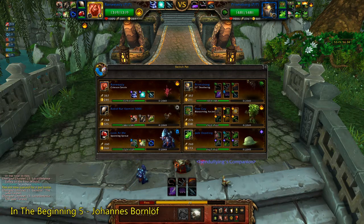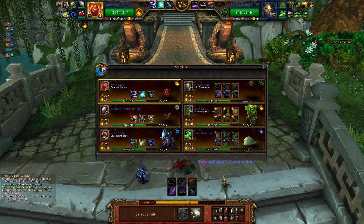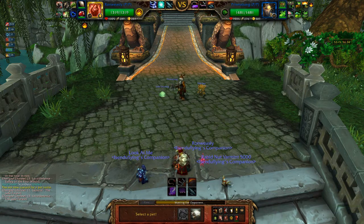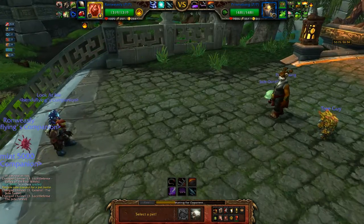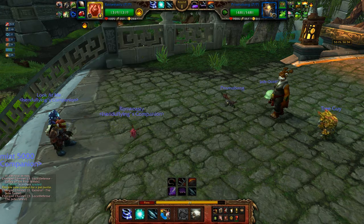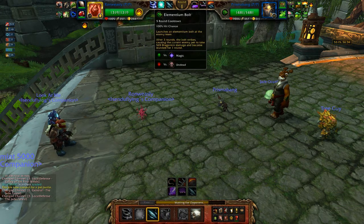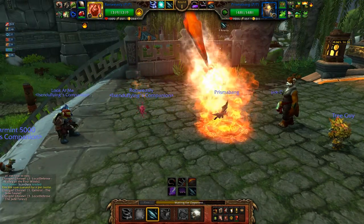Let's see — anyone who might disrupt my combo? Nope. I might get hit really hard by that Deathwing though. But I should still be able to just Elementium Bolt and then swap out. A Deathwing — does he hit my pets really hard? I don't think he does. I should be good to go.